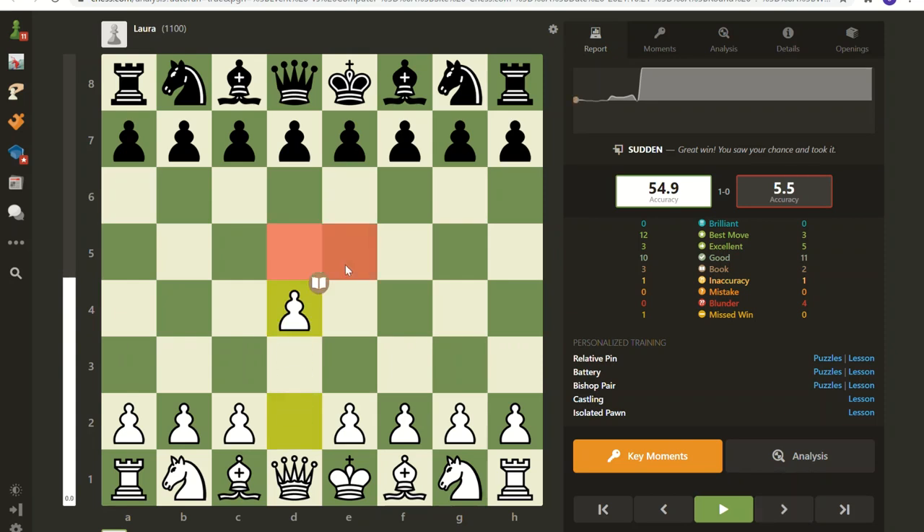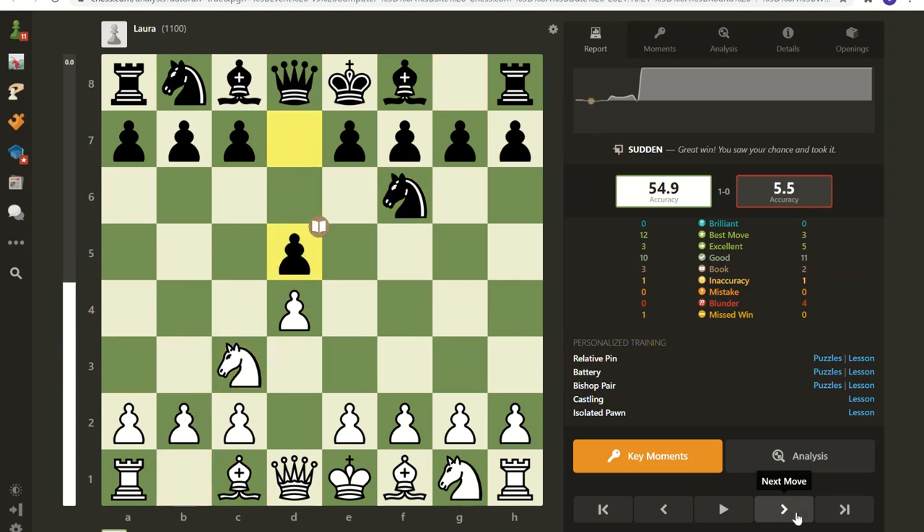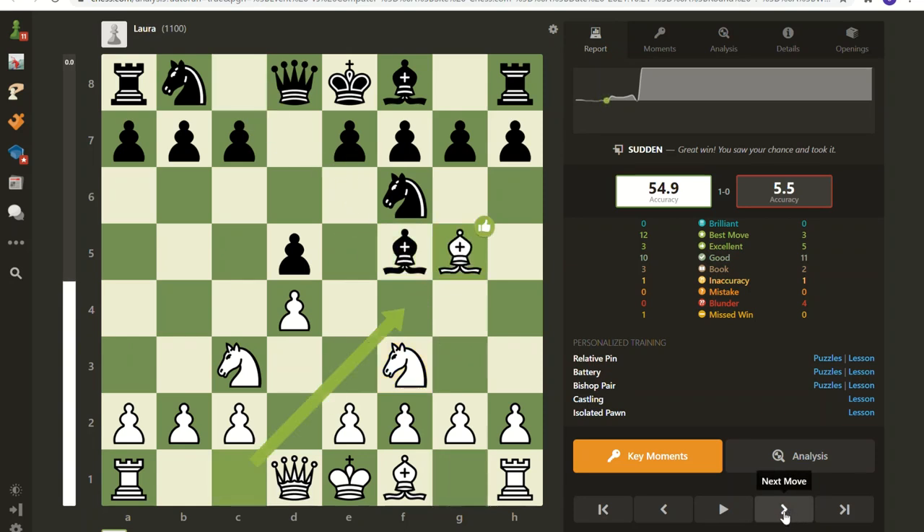In the beginning, just try to control the center and develop your pieces — get them out there and get things going. I wanted to do a lot of queenside action in this game, showing queenside castle development and trying to attack on the queenside. The computer says this move here would have been the best move.